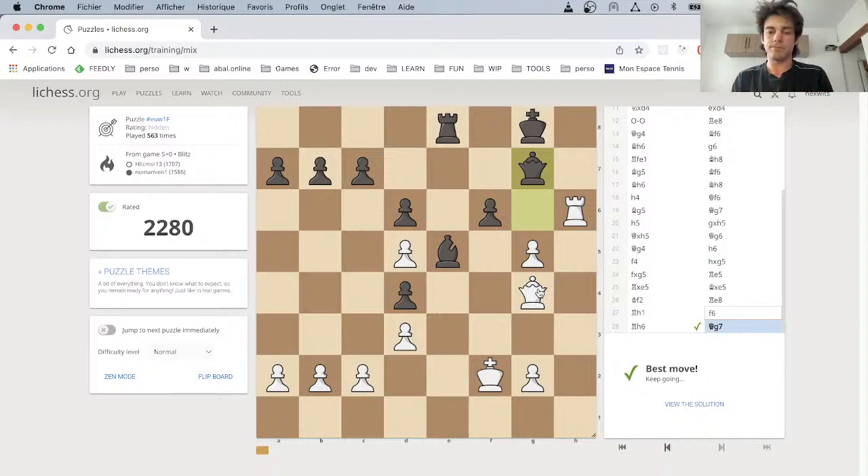Now we have to find the next move. Let's try. Maybe we want to attack here and create some kind of pressure, maybe leave this axis and reposition the king to give support to the queen. Usually in these kinds of puzzles, being aggressive is what works, so let's explore possibilities for this first move.